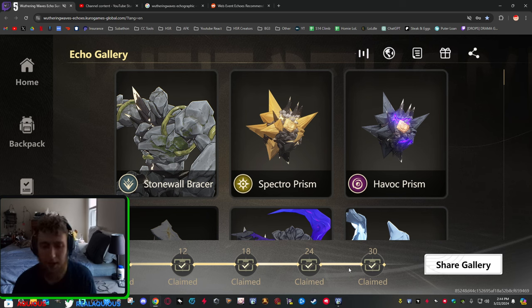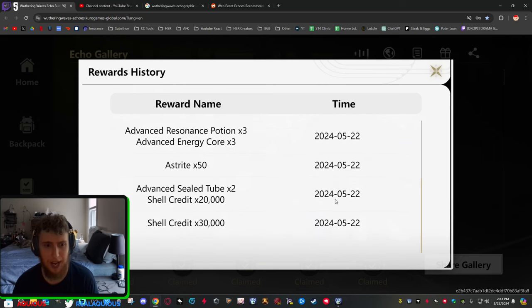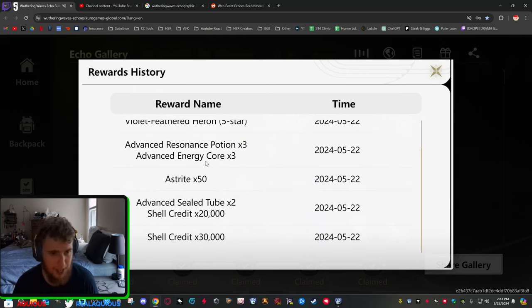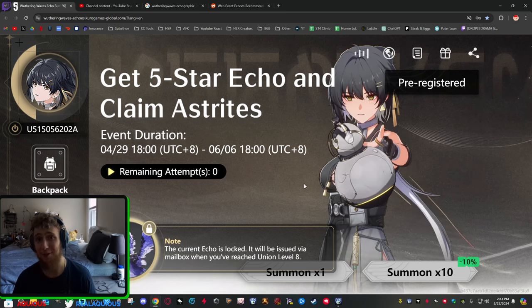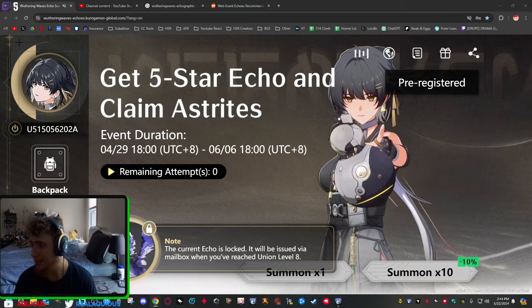You can do that on the Discord. Here are all the rewards right here — it gives you some Shell Credits, enhanced Steel Tubes, Asterite which is what you use to pull characters (160 of it gets you one pull), an Advanced Resonance Potion, Energy Cores, and Sealed Tubes which you use to upgrade your characters. Shell Credits are basically like credits from Honkai Star Rail. There's also a graphic out there that translates everything from Genshin Impact terms into Wuthering Waves terms.